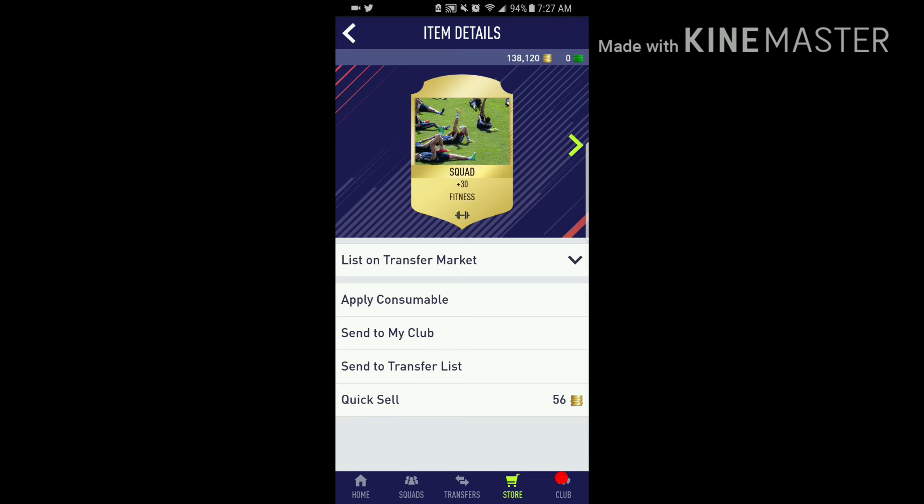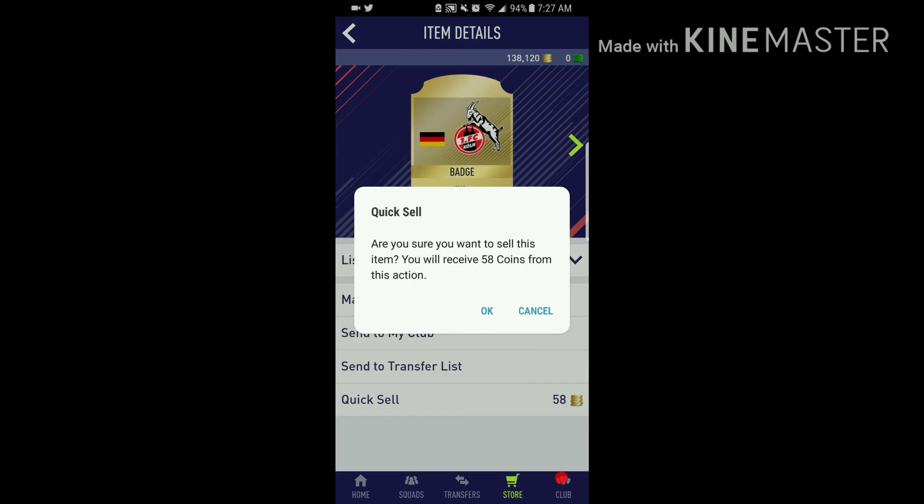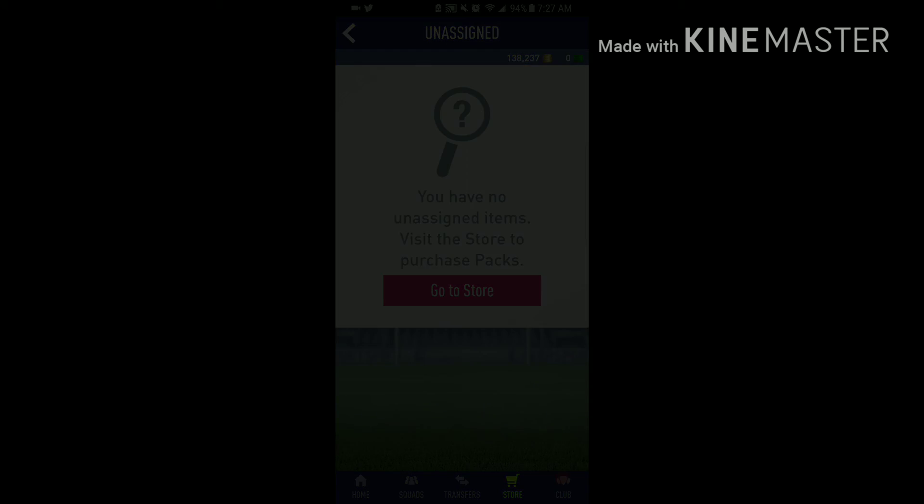Get a couple consumables, keep them in the club, and discard the club items. I'm going to end the video here. Hope you guys enjoyed — please leave a like and subscribe. It's been your boy peace mode, and see you next time.